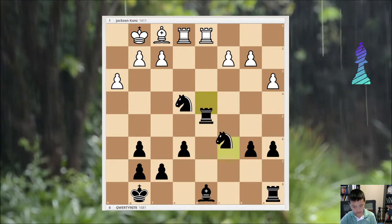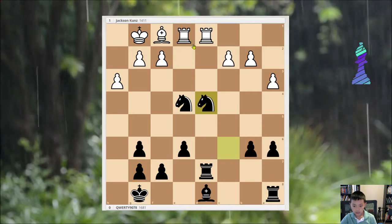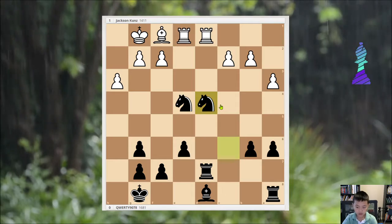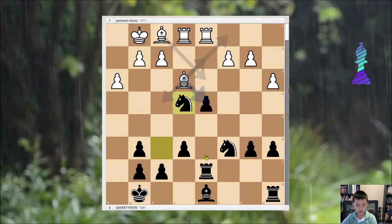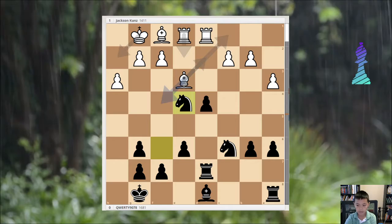But with Knight takes d4, I'm going to actually get material. It's minus 6. But here in the actual mainline, it was also minus 5. So it's roughly the same.